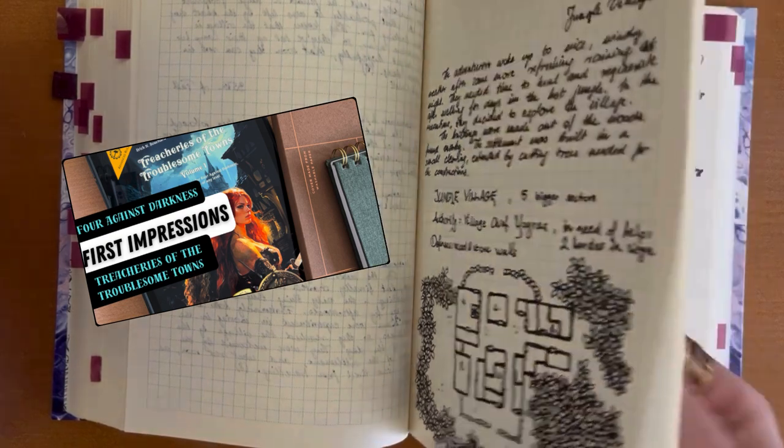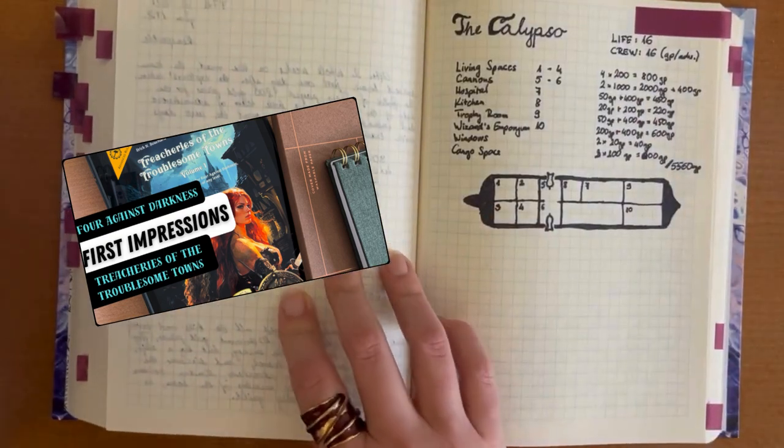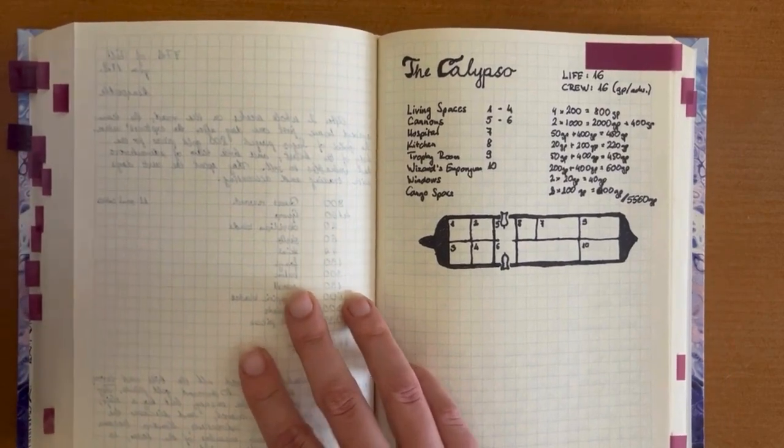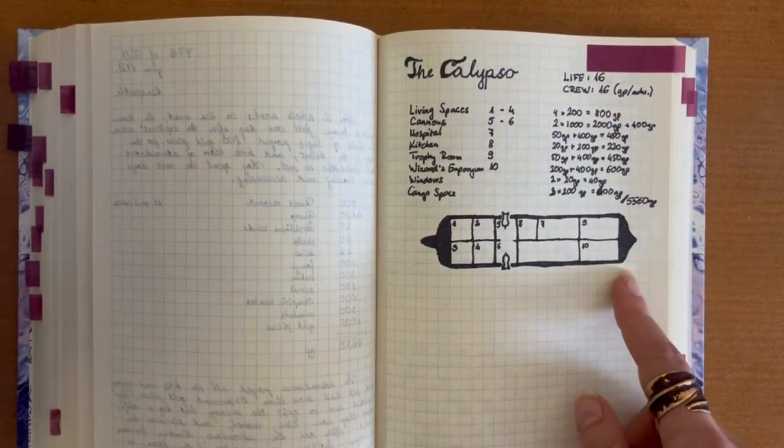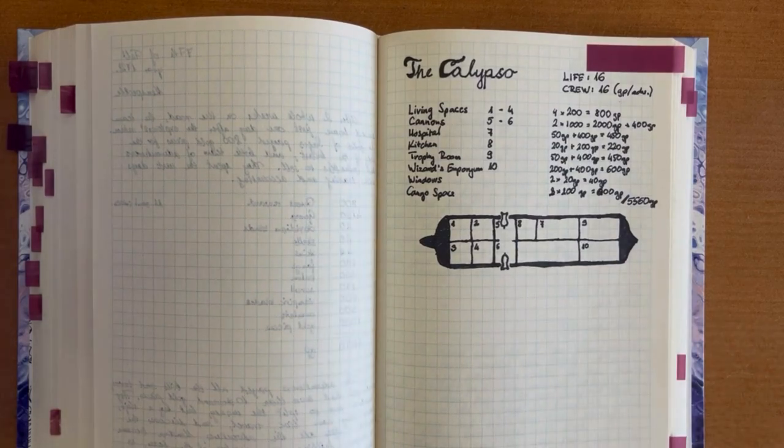Actually, the first thing I did with this guild is to change their profile and move to the Calypso — this ship — and they became a traveling guild. So here's how it went.